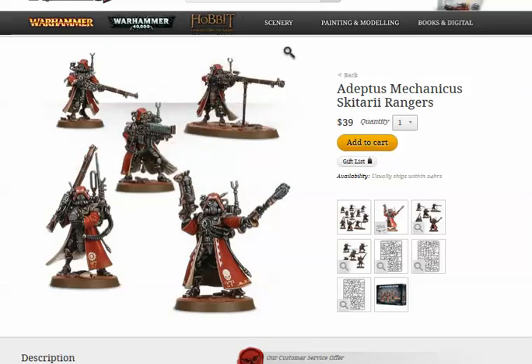The Radium Carbine is 18-inch range, Strength 3 AP5, Assault 3 — very similar to the Swooping Hawk Lasblaster, basically the same killing power as a Storm Bolter. They also have Rad Poisoning: when you roll a 6 to wound, it causes 2 wounds. The game fluff is that radiation poisoning kills guys after the first guys die. The 2 wounds are saved against separately, so you can actually kill 2 guys.